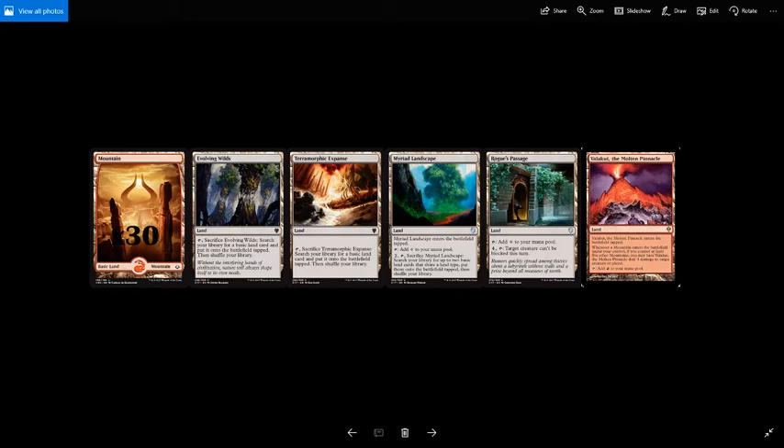We also have a utility land in the form of Rogue's Passage. It taps for a colorless mana, or for 4 and tap, target creature can't be blocked this turn. You can use it on Neheb, who's a 4/6, so at least you get 4 damage in, which replaces the mana spent on it. Or if you've got something bigger, you guarantee damage that you can take advantage of with your commander later in the turn.